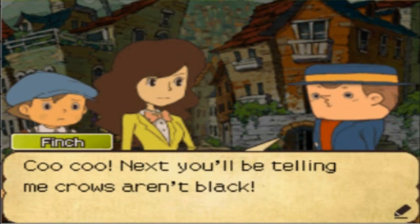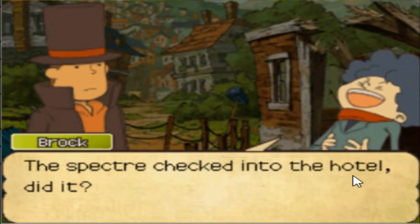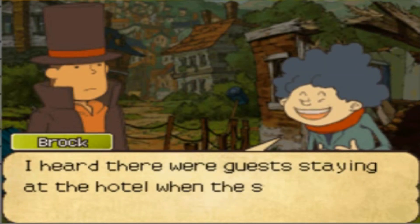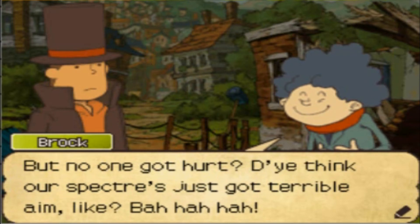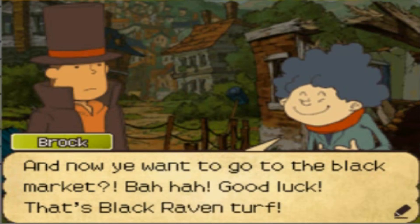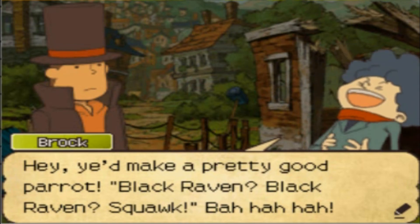Next you'll be telling me crows aren't black. Let's head out. Still laughing up a storm over here, huh? Spectre checked into the hotel, did it? Did it have to put down a deposit? Oh, Brock, you're so funny. I heard there were guests staying at the hotel when the spectre smashed it all up. Yeah, that was us. But no one got hurt? Did you think our spectre just got terrible aim? And now you want to go to the black market? Ha, good luck. That's a black raven turp. Gang turp. Black raven. Hey, you'd make a pretty good parrot. Black raven, black raven, squawks. Oh my god, this guy.